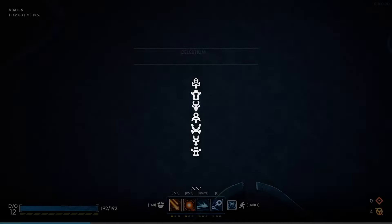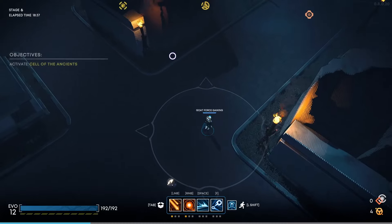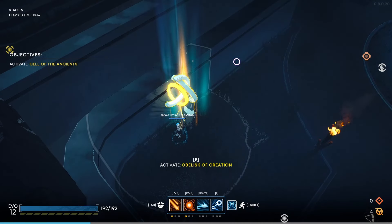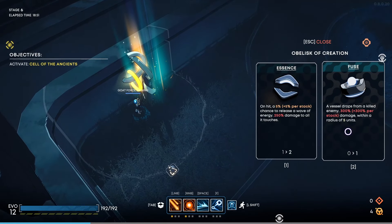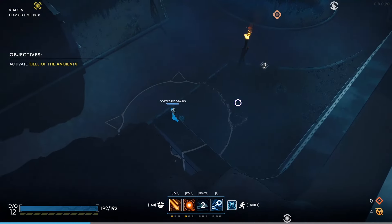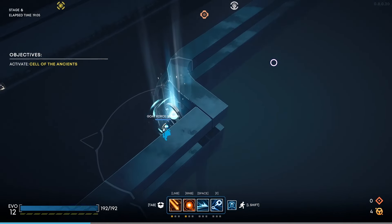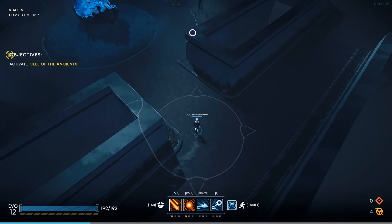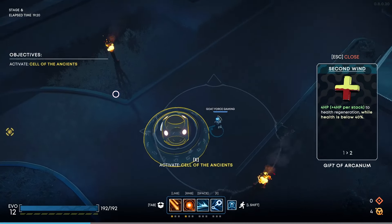I will admit I do not know how many areas there are altogether. On hit, a 5% chance to release a wave of energy, or a vessel drops from a killed enemy — we don't have this yet. Let's get the fuse thing — that sounds pretty good. And why don't we grab this too while there's no enemies here, because I would imagine once we activate that cell, we're going to get swarmed. Let's do that one — that's another thing we don't have yet. I think we're ready, let's do it.